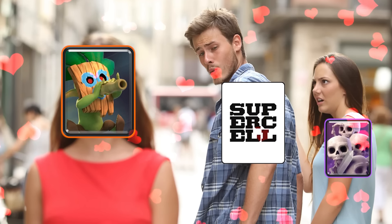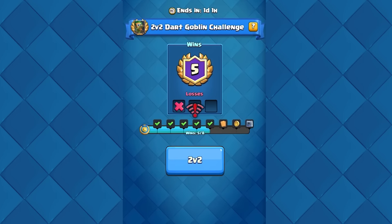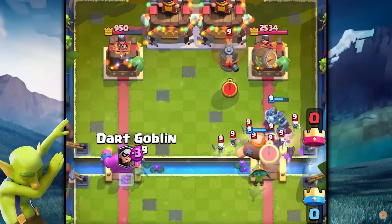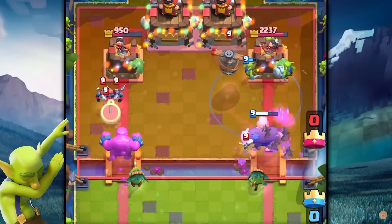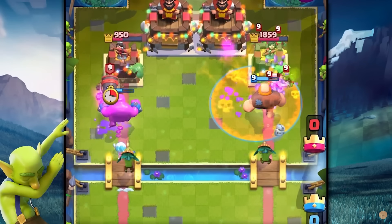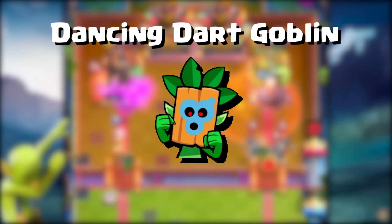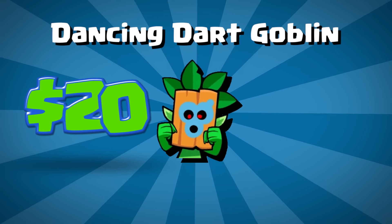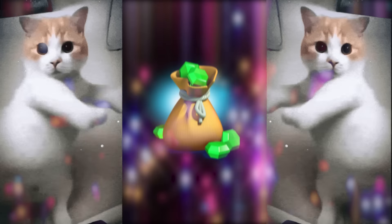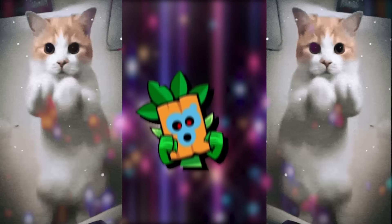Supercell showed at least some love to the Dark Goblin by introducing the 2v2 Dark Goblin Challenge, in which every player had the Dark Goblin in their deck — it was a pretty good sight to see them all over the arena again. And that's not all — Supercell also came up with probably the most used emote by the end of 2019: the Dancing Dark Goblin, which cost $20. I remember how happy I was when I saw him in the shop for gems. I bought him and spammed him for weeks straight. Beautiful times.